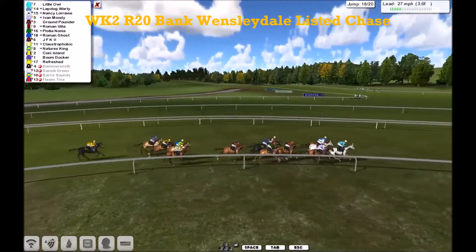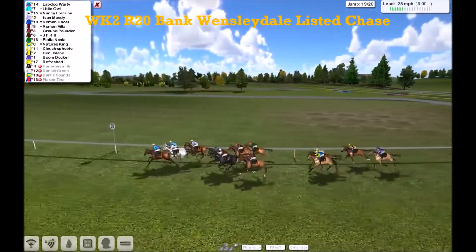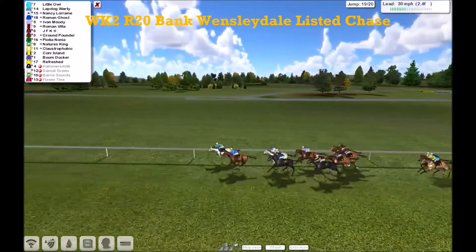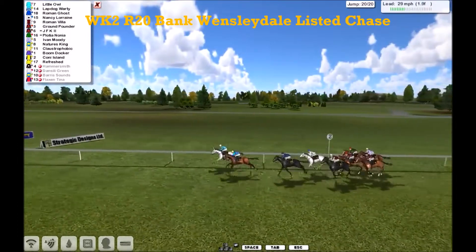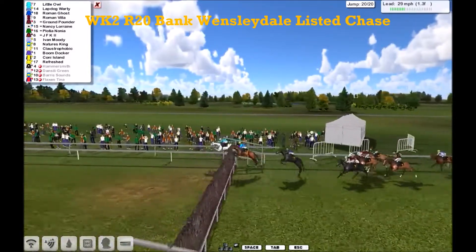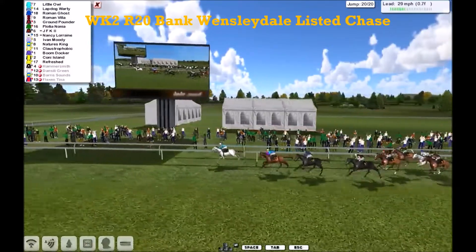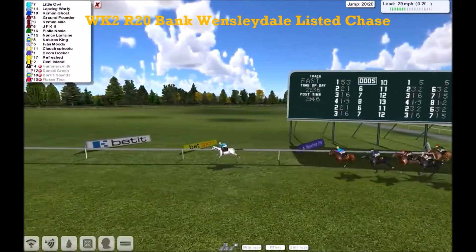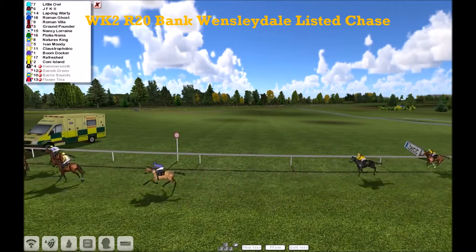It's Little Al in front now from Lapdog Warty, then Nancy Lorraine, Ivan Moody sticking on on the fence as they come down to the second last. It's Lapdog Warty in front as they come to it, but jumping it faster was Little Al. It's Little Al and Lapdog Warty — they've got it between them at the moment. Running into third is Roman Ghost at the two furlong mark. They run towards the last — it's Little Al, a half to Lapdog Warty, one and a half to Roman Ghost. Over they go. Lapdog Warty is getting up on terms again inside the furlong, but Little Al kicks again. Little Al puts its class on the race and is now pulling away from the field. Little Al will win, and it will probably win by at least five lengths, to Lapdog Warty, Roman Ghost third.